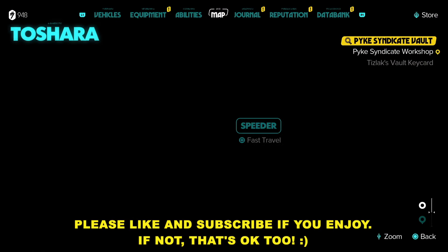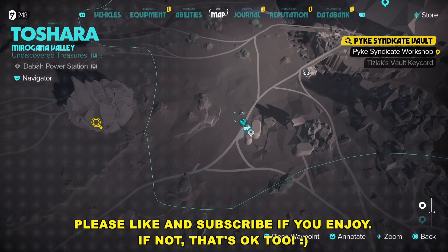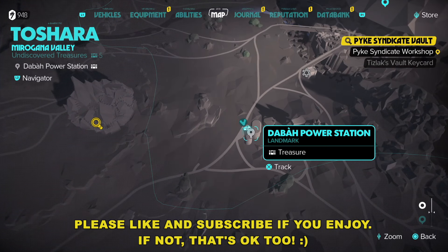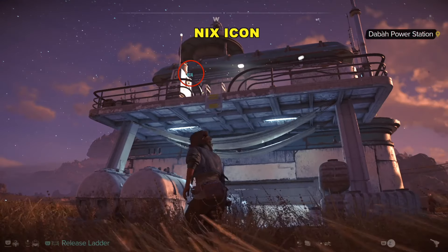Now, to get access to this treasure, we're going to head all the way into the back. Let me pull up the map real quick, just so we can make sure we're all on the same page. This is one of the first power stations and treasures you will probably come across. Anyway, run to the back of the power station.